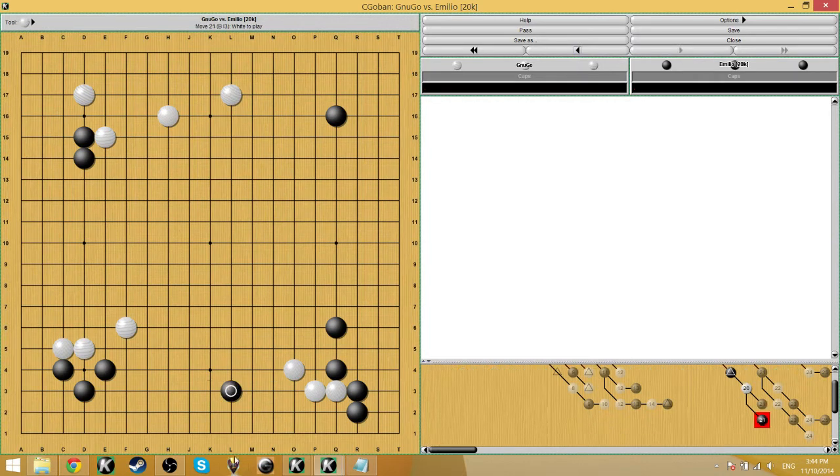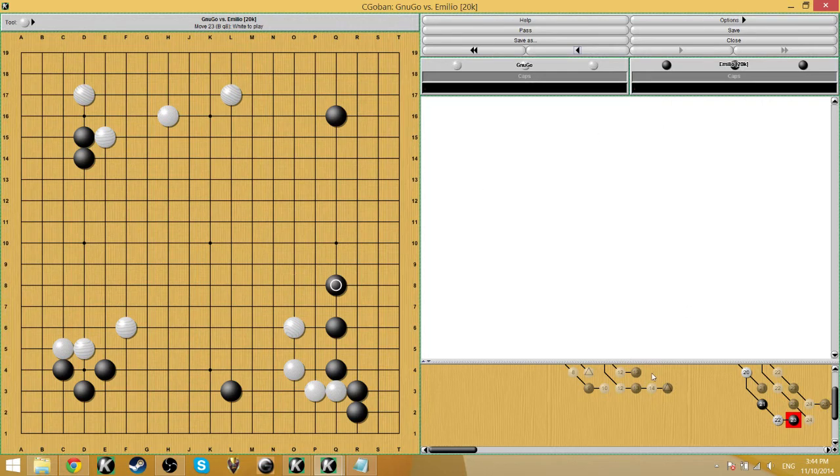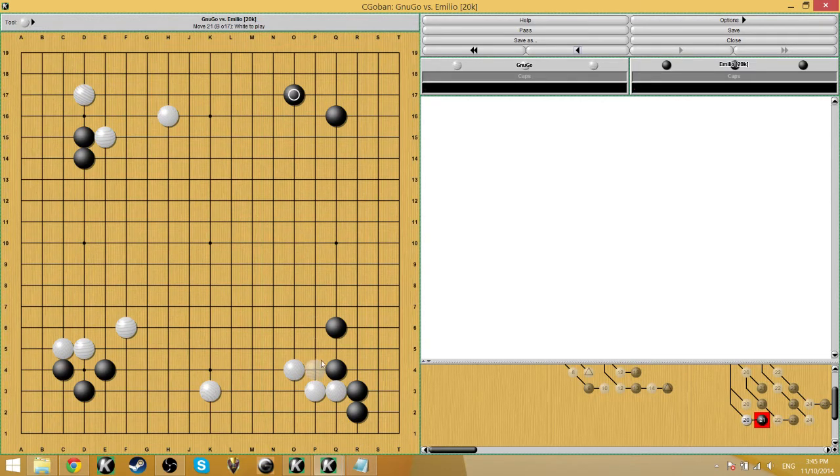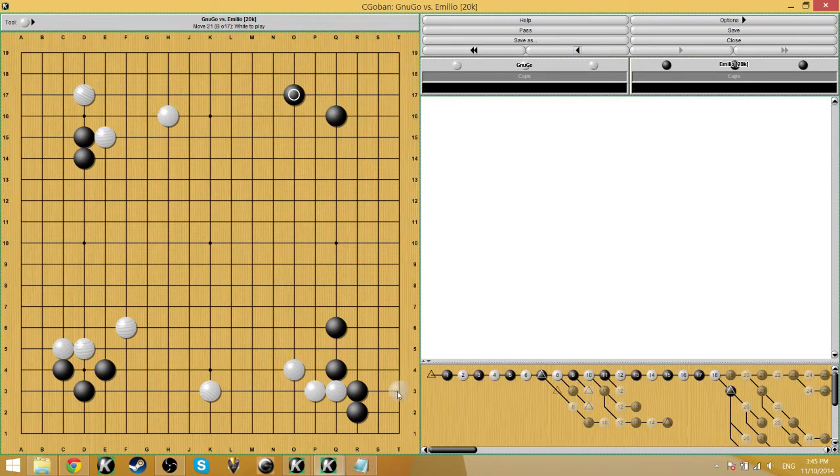So already in the opening, white has a weak group that black is able to exploit. After black descends, white needs to play some kind of extension in this area. Then black could return to the upper right and take that point after securing the bottom right group. Later we'll see that white is going to get R2. I think it's a big enough point where white could play it immediately.